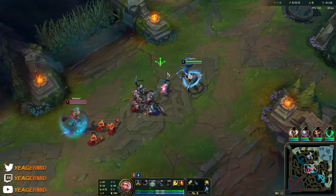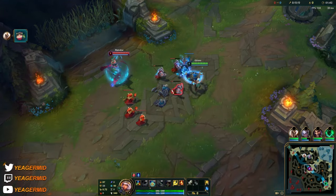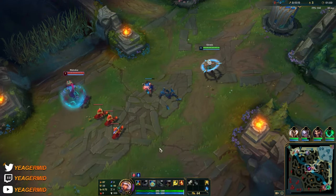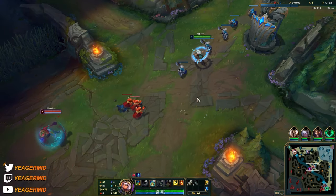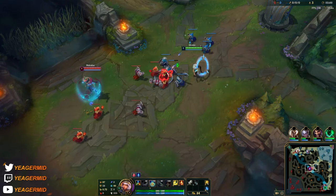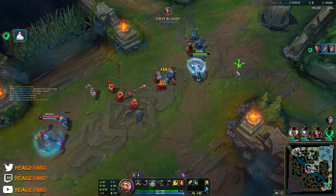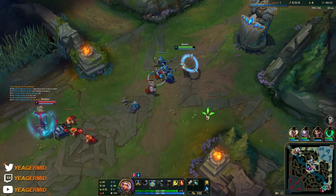On this champ, your W ability has three different elements you can choose from. Currently I have the river element, and you pick it up by hovering the cursor over the corresponding element type and then pressing W. She's going to dash and pick up the element, which for now just enhances basic stats. You can start using the elements once you have your Q off, which usually happens at level 2. Every single time you pick up an element with your W, your Q is going to reset.